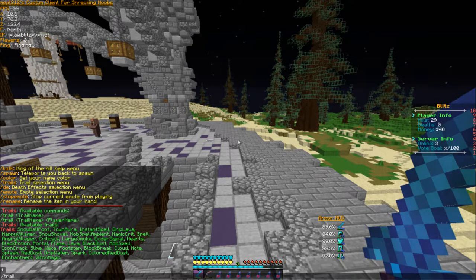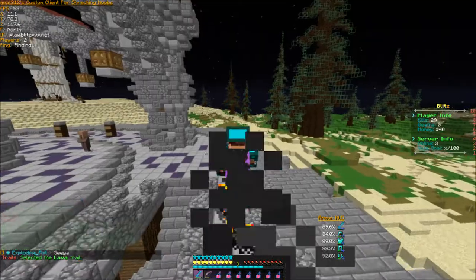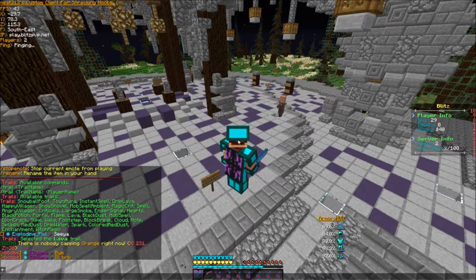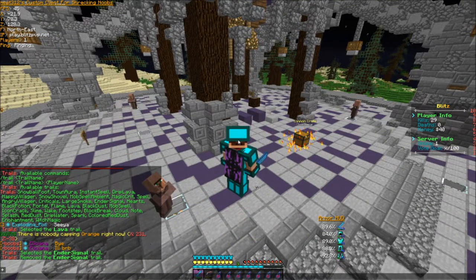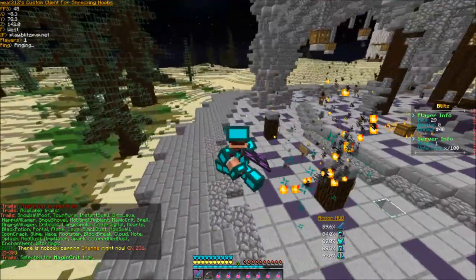Another cosmetic perk is trails, which cause particles to appear behind you. You can do /trails to see what you have. I think I had lava — lava trail activated, so now there's lava behind me. You can have up to two trails at once, so I'll put on lava and the ender signal trail. What's another good one — magic crit trail. It shows my particles behind me.